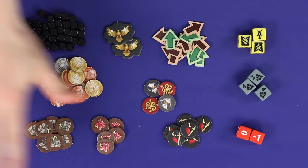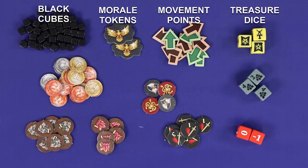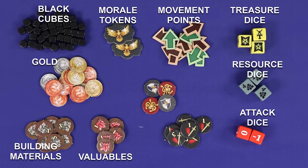The remaining components include: black cubes, morale tokens, movement points, treasure dice, resource dice, attack dice, gold, building materials and valuables, defense paralysis tokens, and damage tokens.